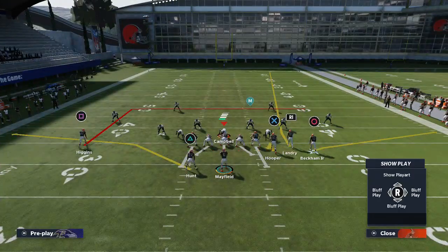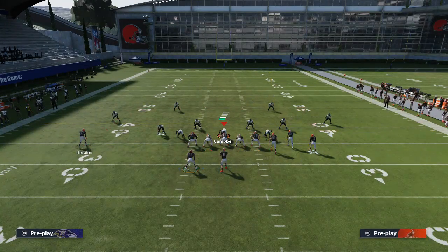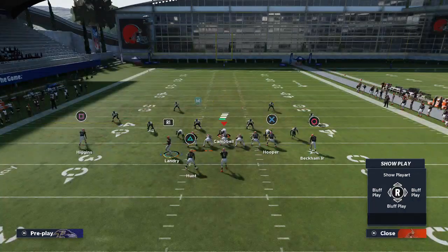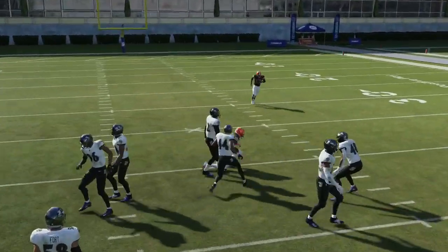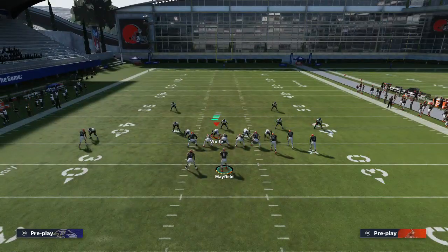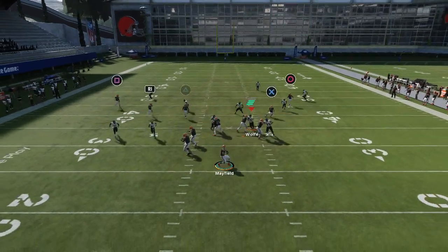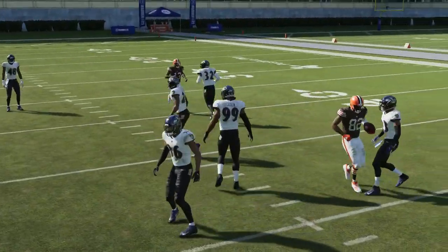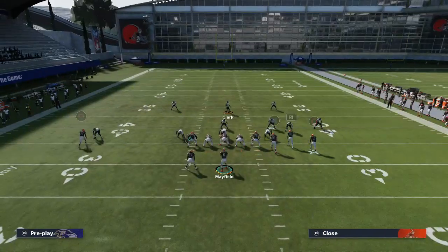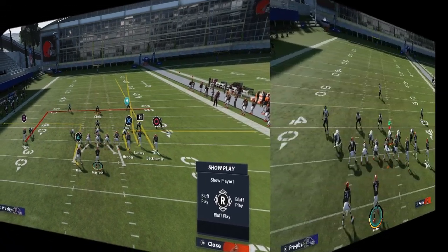Another variation: still out route X, still streak circle, now option route triangle. Still motion R1 to the left. Let them get a little further outside so you have more separation. Between triangle and R1, watch the linebacker — if he comes down for that option route, you can drill it to the seam route. If the zone follows R1, hit that option route. If it's manned up he'll usually take the out route. Between all three routes it's going to be really hard to cover. If the first two are covered, have a little patience — R1 and triangle are both bagged, hit that delayed dig coming from square.